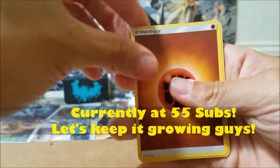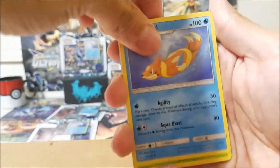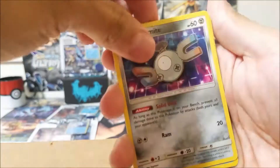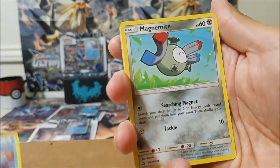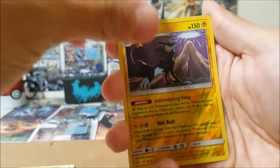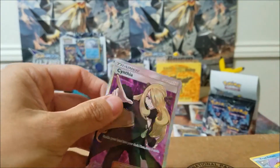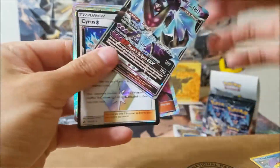I need another prism — I have three out of the six prism cards now that I got the Cyrus. I've seen all six online for about 12 bucks. We got a reverse holo and — Cynthia! Let's go! This pack is almost too good to open the other cards.